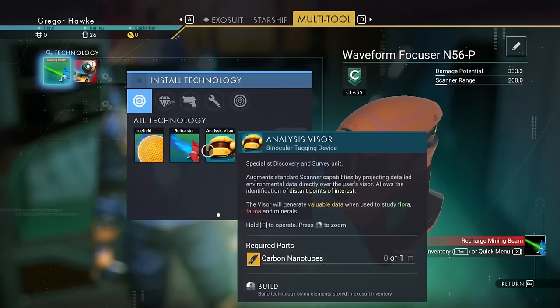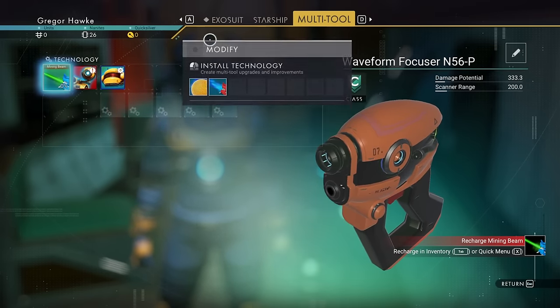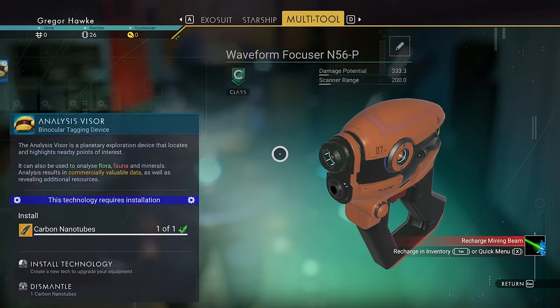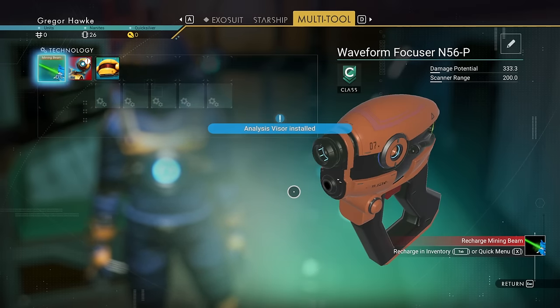Unfortunately I didn't get enough ferrite dust to get the scanner fixed, but let's get this analysis visor in there. We're just going to make ourselves a carbon nanotube. A carbon nanotube only costs 50 carbon, and at this point I mined up a bunch of that. We have our analysis visor all sorted.